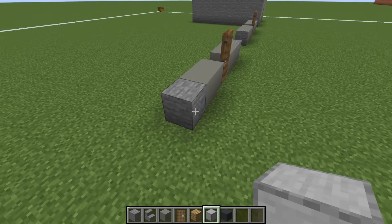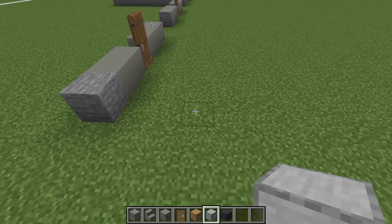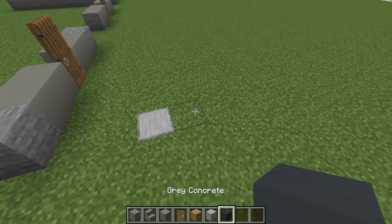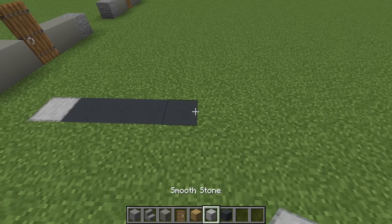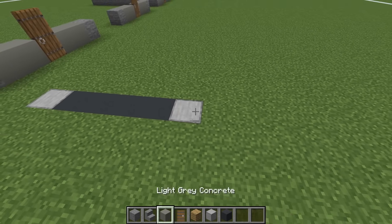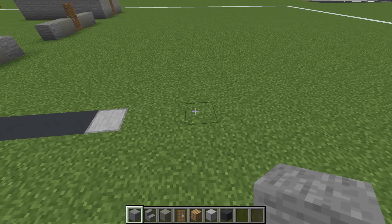However, we want to leave a gap of two in front of our stone, then we want to dig in the ground and place a smooth stone. We then want to dig four rows, place grey concrete, dig another row, place a smooth stone, leave a gap of two, and then place a stone.